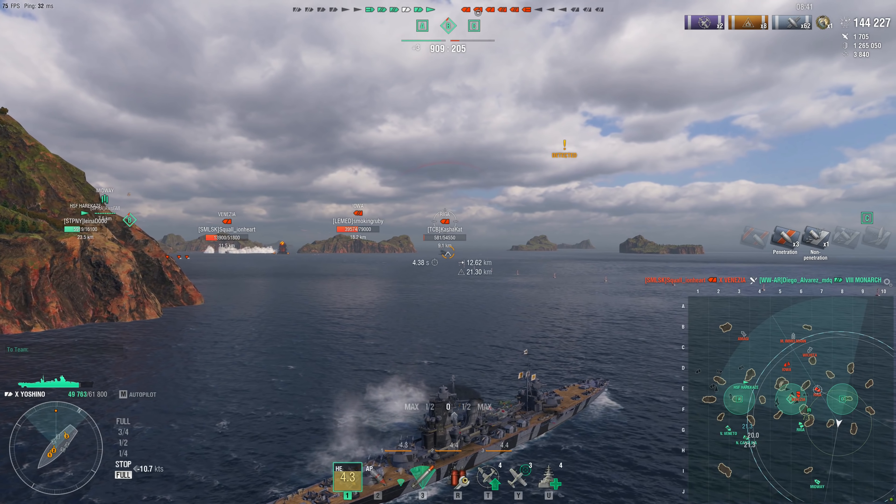But wait, there's more. General changes to the airstrike of researchable cruisers: increase the bombs drop zone, reduce the time bombs fall, increase the number of bombs dropped by each plane, reduce the planes' flight height. These changes will make the airstrike more comfortable to use. The armament will make dealing damage more consistent, but the damage from each airstrike activation will become lower.